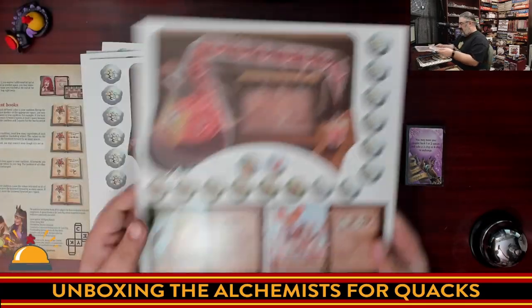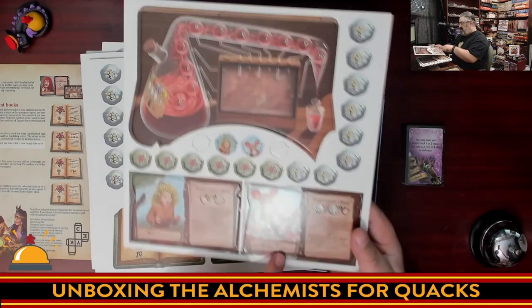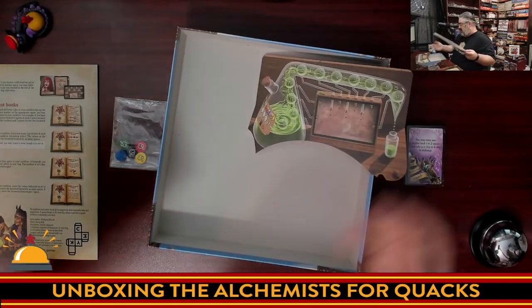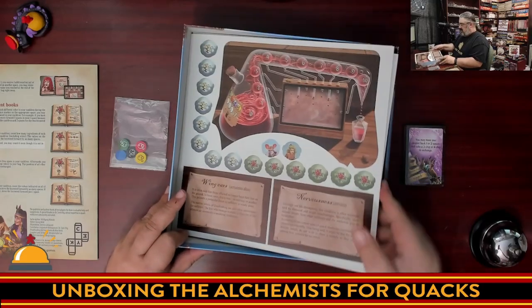Wing ears. Then we have two more essences, two more essence counters, and a whole lot more of these. And that's the one that fell out. That's it. We're going to put this back in here. Yes, I know it's upside down, but I don't care.